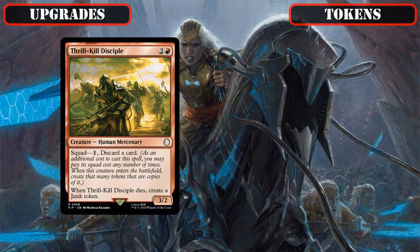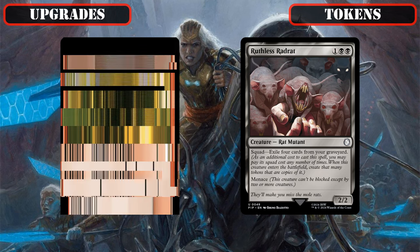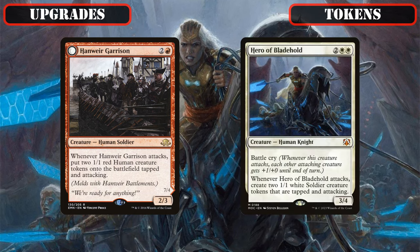And letting go of Thrill Kill Disciple and Ruthless Rad Rat, whose squad costs make them too awkward to use to build up our board reliably, so we can bring in Hanware Garrison and Hero of Blade Hold, whose repeatable on-attack token creation is much more reliable at growing our board without jumping through any hoops to do so.